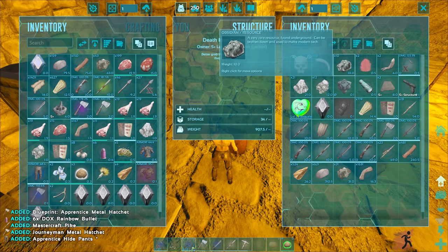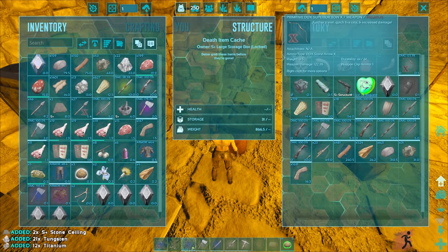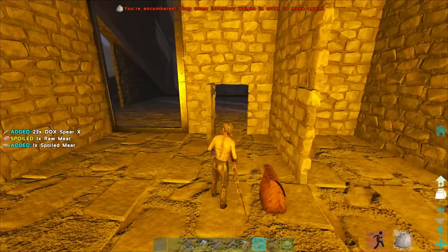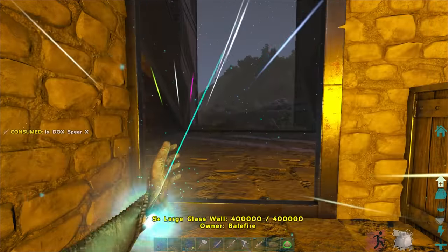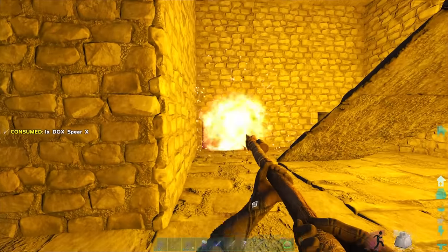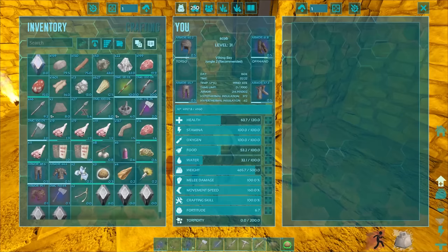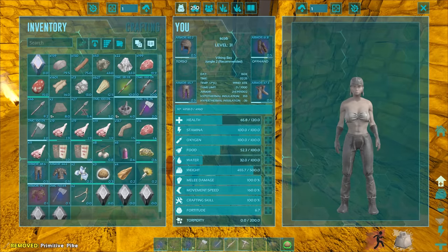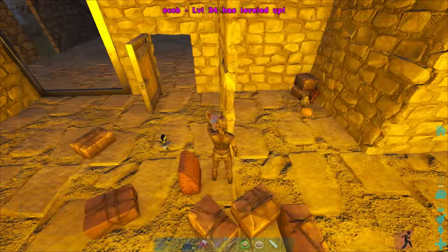Just a bunch of stuff - we've got some hide at least and some nice tools, pistol ammo, and some titanium. And what's this - DOX Spirit! That's the thing I saw earlier. I'm so heavy. It does damage - wait, can it damage a door? It doesn't, okay. That's so cool though - we definitely need these. We're getting way too heavy.